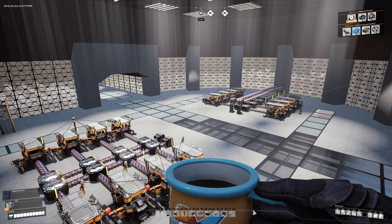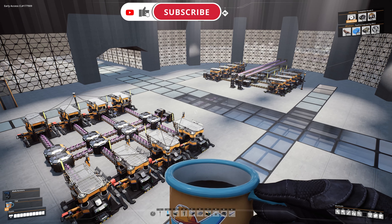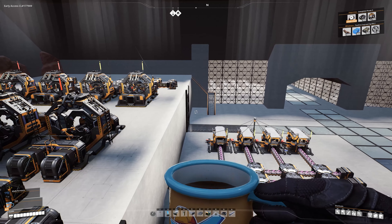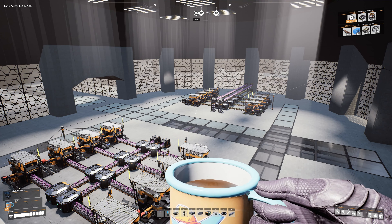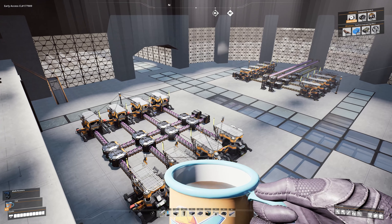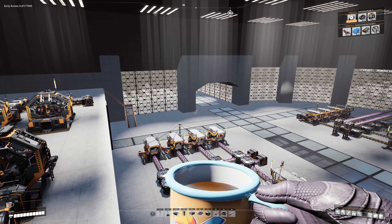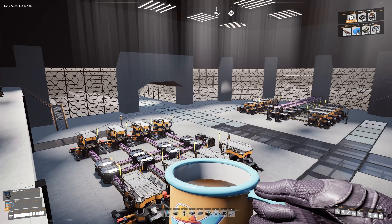Welcome back to another episode of my Dune Desert Mega Factory project. We are inside what was going to be my electronics factory, where I was going to make everything regarding quick wire, caterium, quartz — anything electronic. It still is the plan; I just never finished it. However, we're now at the point where we have to. The goal for today is to get some computers and oscillators made, so let's get started.